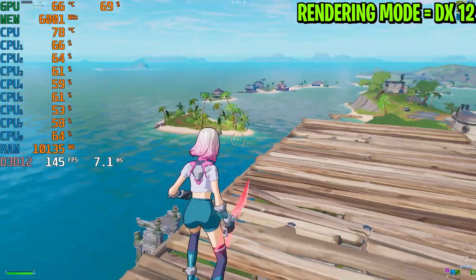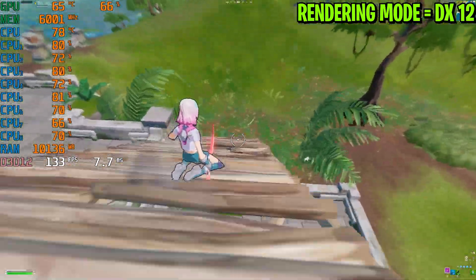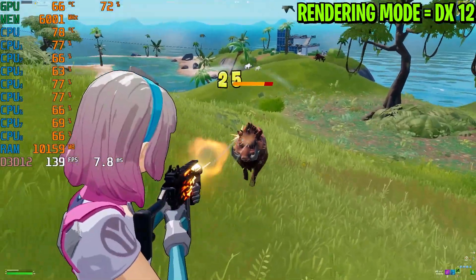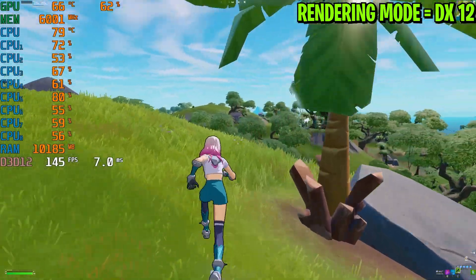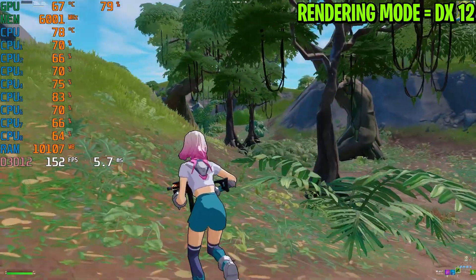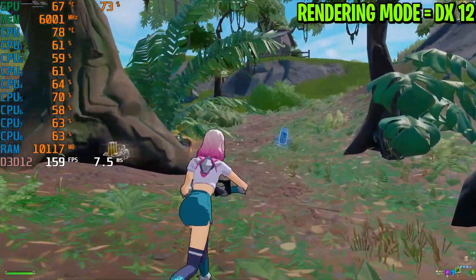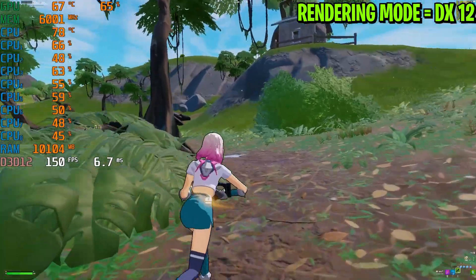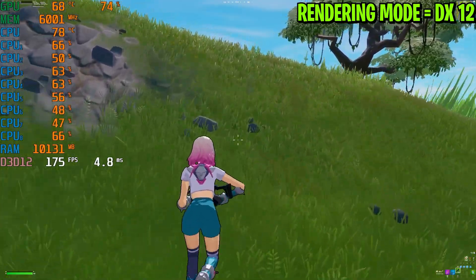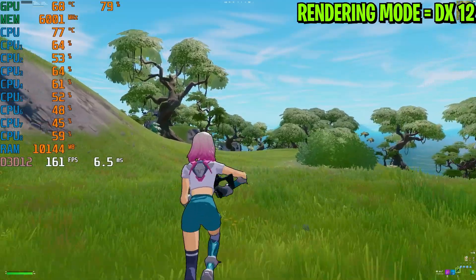Without recording, I'm getting around 170 FPS with DirectX 12. Let's go toward the condensed area like before and check the performance. Right now I'm not getting any stutters. Here is the condensed area — the FPS is still stable and improving over time. We are getting around 150 to 160 FPS, which is a lot better. I'm also feeling much better input response with DirectX 12 compared to DirectX 11.